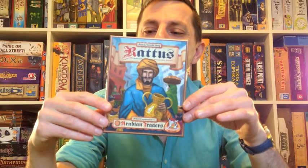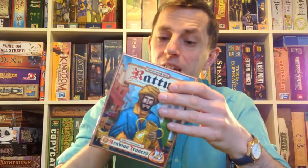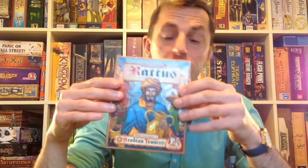Here we have the Rattus Arabian Traders mini-expansion. The purpose of this expansion is really to bring Mercatus, which is the third expansion, together with Africanus, which is the second expansion. Because Africanus introduced a new type of class card — the Islamic class — and Mercatus introduced trading into Rattus, this expansion allows you to use trading with that Islamic class as well. By combining those different expansions, this will let you use Mercatus with up to five or six players, which is what Africanus offered.